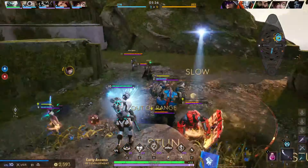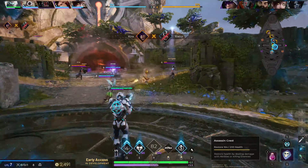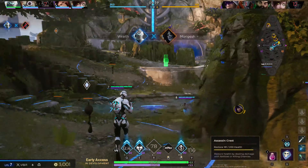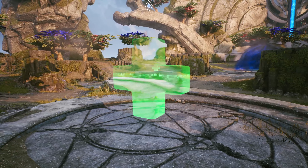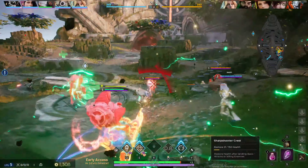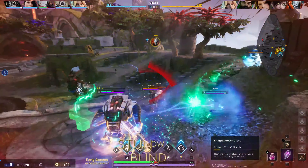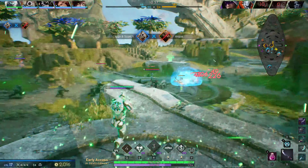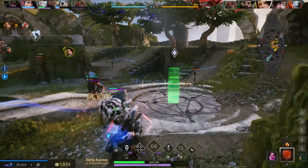Killing these monsters won't reduce your enemies' points, but it could give you the boost you need to turn the battle in your favour. You may also notice green coloured items dotted around the map — these are health packs that heal you and any allies within a short radius. You can use them to instantly recover your health during a fight, or grab them to deny heals for your opponents.